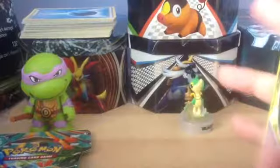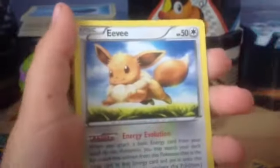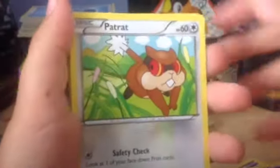And then in the back we have a Herbal Energy, Klee, Fable, Maintenance. I'll just get that in focus. Scroopy, Eevee, Eevee, Petrat, Shellmet, Minum.